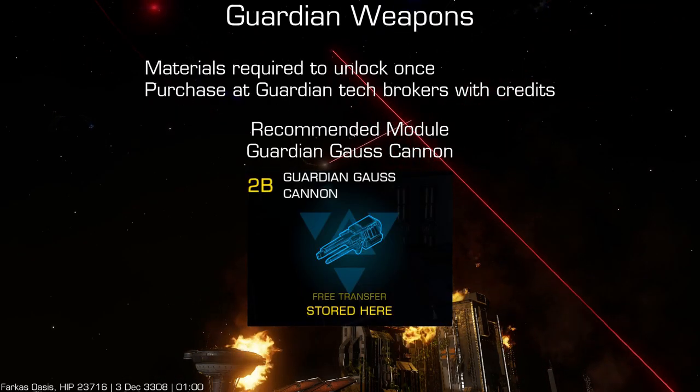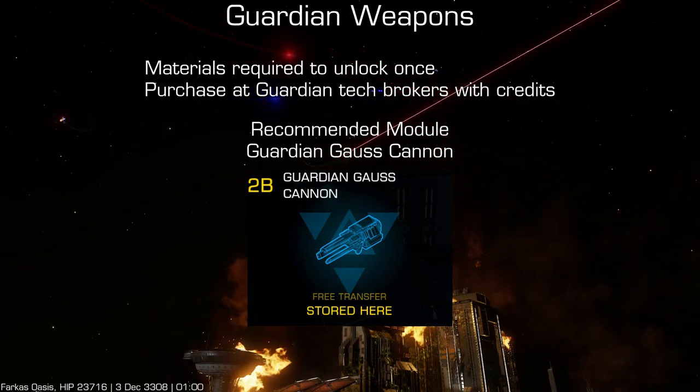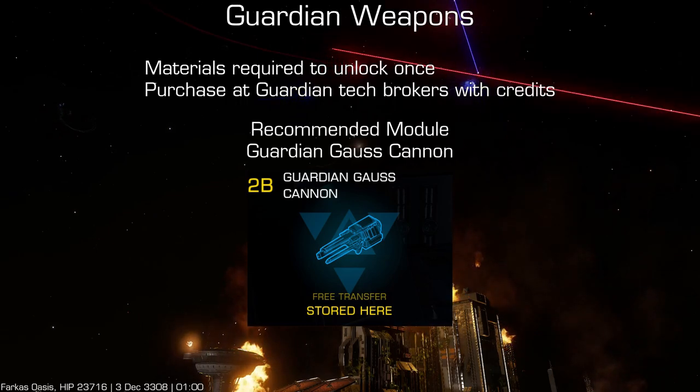Guardian weapons must be unlocked once for each module class. Once the module class is unlocked, you can buy as many as you want using only credits at a Guardian tech broker.